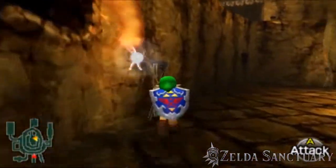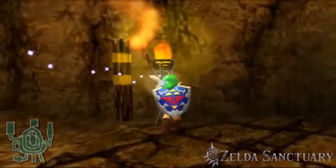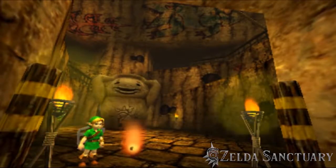In Darunia's room, find the lone lit torch. Light a Deku Stick and light all of the torches outside of his room. Once you've lit them all, the large Goron vase in the middle of Goron City will start rotating.